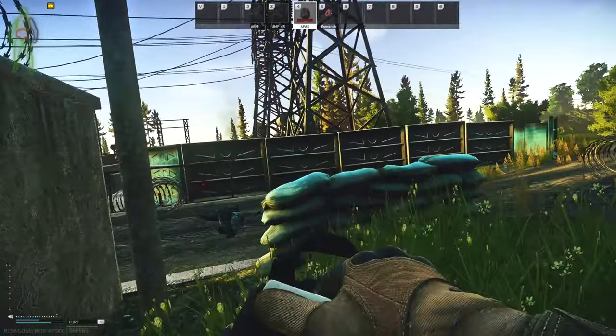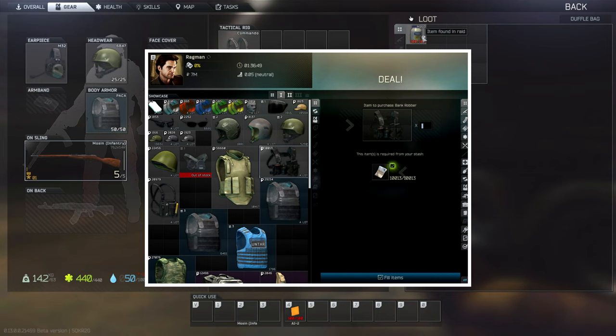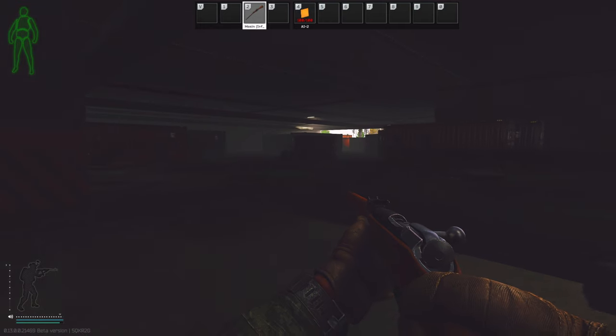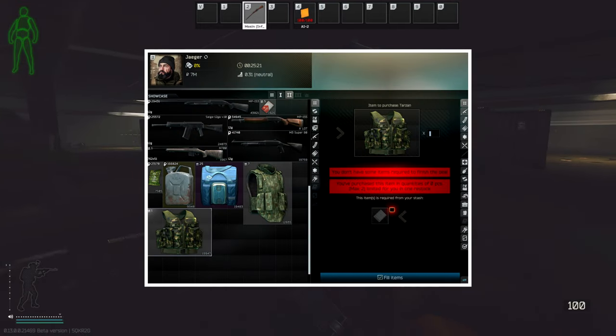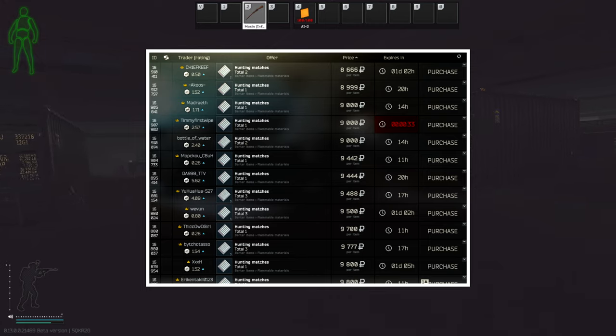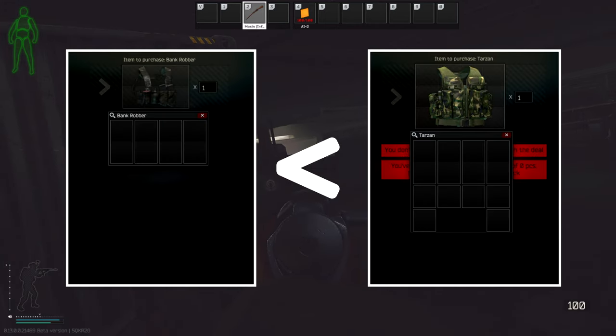Coming to rigs, at level 1 traders the best available option is the bank robber vest for 10k rubles from Ragman. But if you have level 2 traders unlocked, then the Tarzan rig from Jaeger is the cheapest — available for a barter of 1 hunting match which typically costs around 10k rubles, giving you 6 extra slots compared to the bank robber.